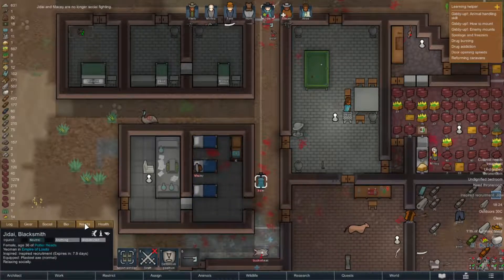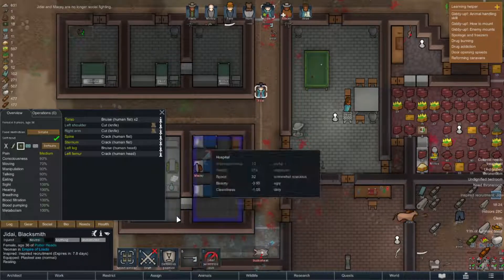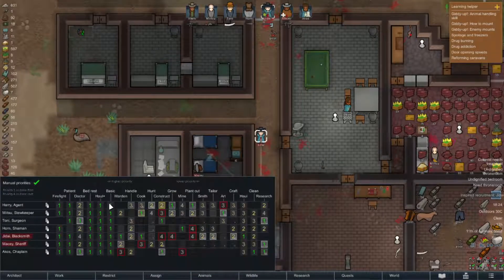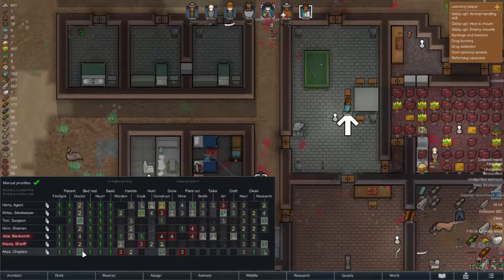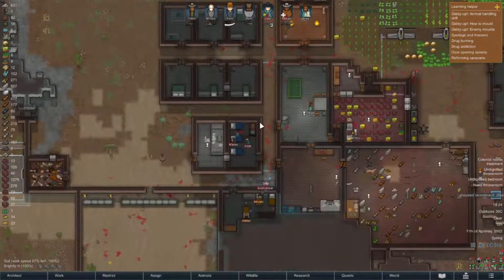Jadea, where are you running off to? Health-wise, you've got some wounds. How about you come down here and have Tony patch you up? Or Tony or Ekos, one of you guys, can you please come and make it a little bit better?